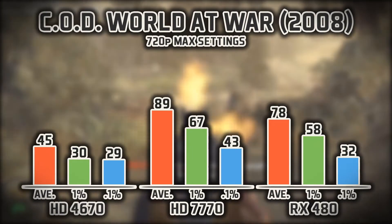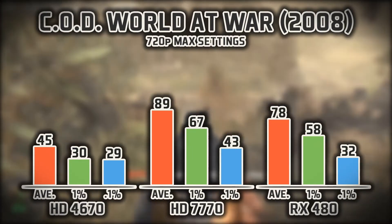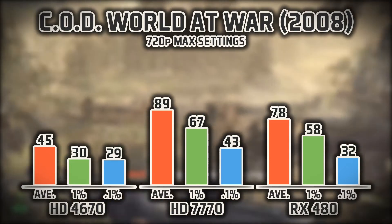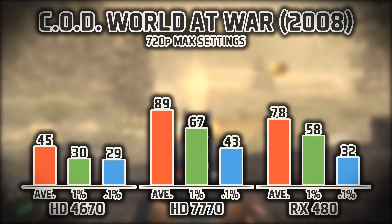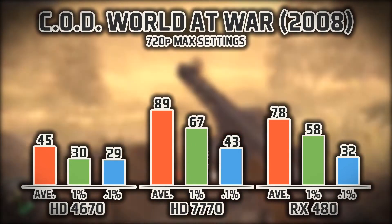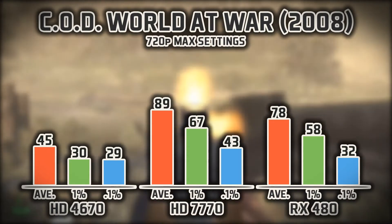Next up is Call of Duty: World at War — in my opinion, the best Call of Duty game ever made. It was very popular and also quite tasking in the graphics department. The 7770 is pushing past the 480 slightly here; I assume it's a combination of the CPU bottlenecking the 480 and the 7770 being more optimized for the older games.